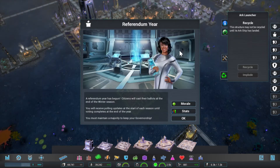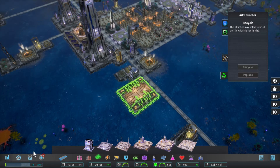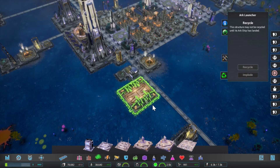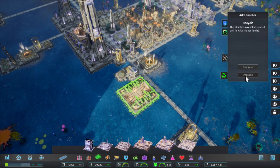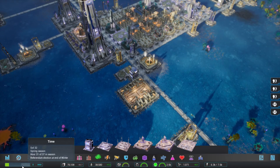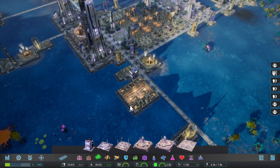As you recall, the constitution guarantees your citizens the right to vote on your colony governor. It looks like that time is upon us again. Well, that's fine — just have to remember to fire up the structure once we get closer to the election. We have to fire it up once winter starts, because the election is at the end.